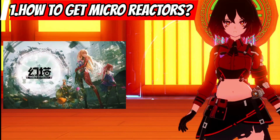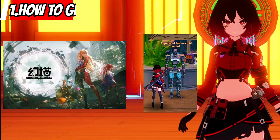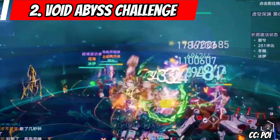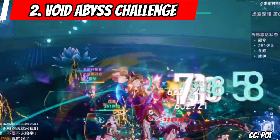First, we can get them by doing Void Abyss runs or by doing research. Void Abyss is a 4-player team challenge that can be unlocked at level 80. This needs proper team composition and buffs to defeat enemies per floor. Basically it's a sweaty mode.